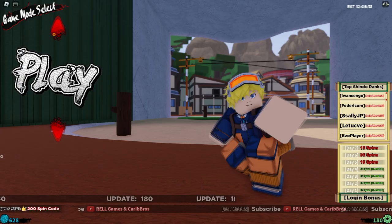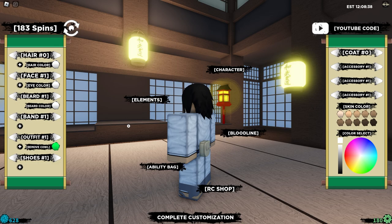All right guys, today I'm going to be going from noob to pro with this new six-tailed gen 3 spirit in Shindo Life. Let's go straight into the video. You can see if I go quickly to the edit button, I look like the six-tailed Jinchuriki.